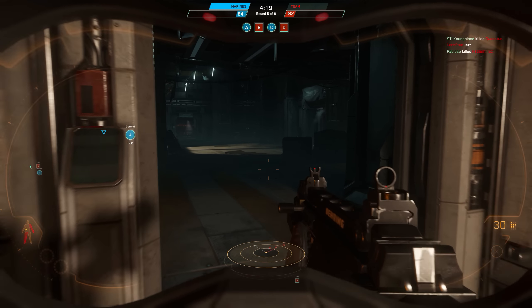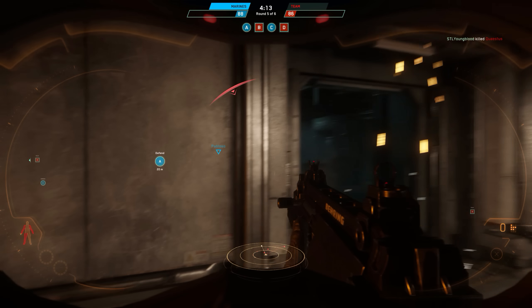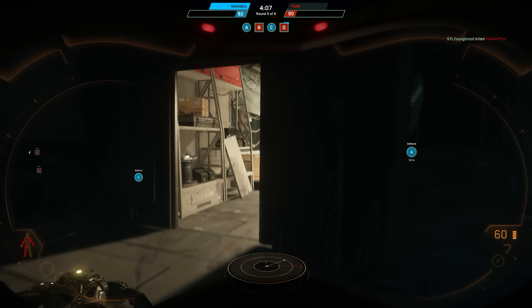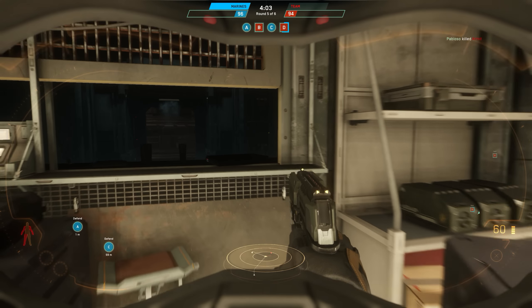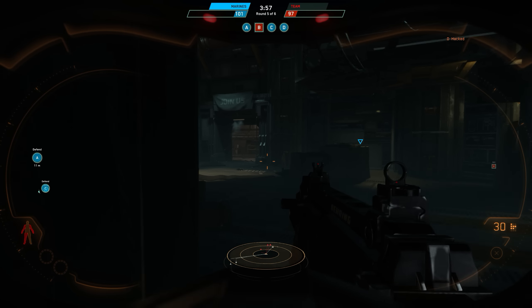There are two game types right now. Elimination is basically a free-for-all deathmatch where you're running around trying to kill each other — most points at the end wins. Then you have Last Stand, which is almost like a domination type game where you have four points — A, B, C, and D — with computers you need to hack and hold. It's a combination of deathmatch with an objective.